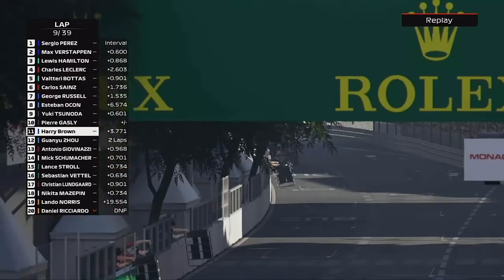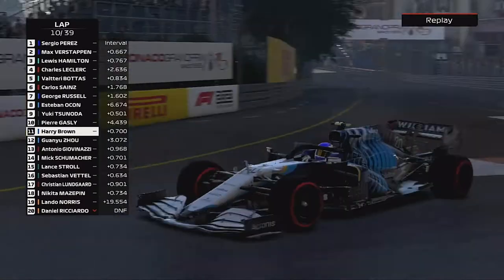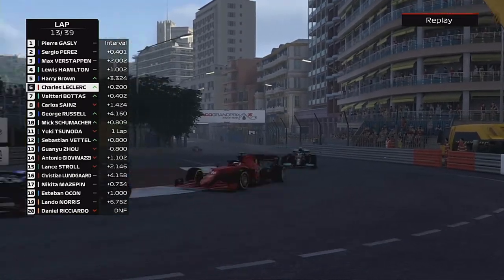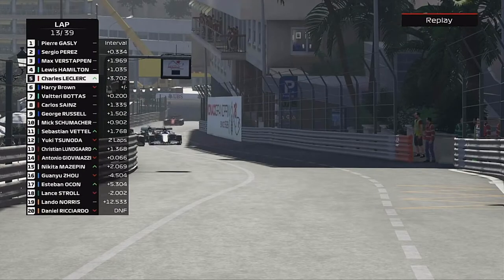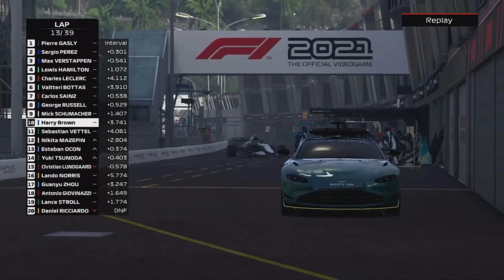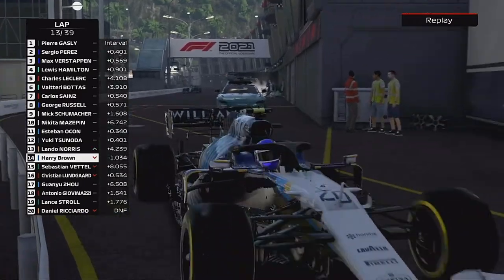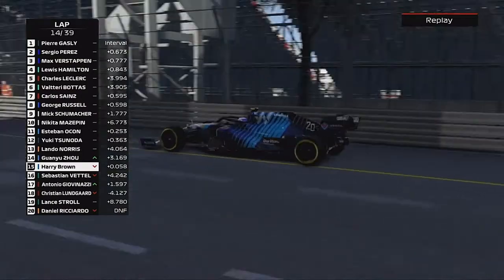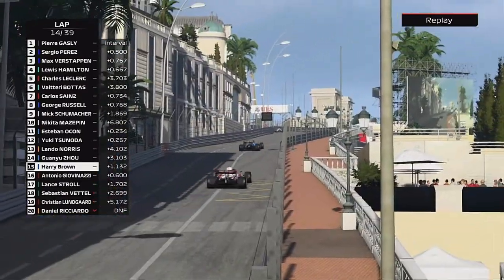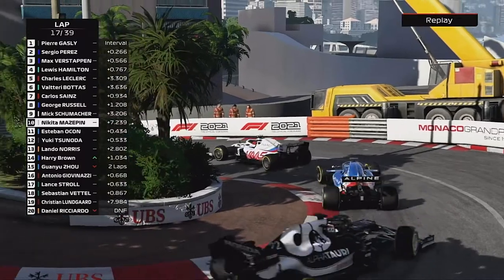Pierre Gasly finds his way through on us — not how things are meant to go. We have to find a way back past him if we can keep up. Things start to settle as we get into the pit stop window. Valtteri Bottas loses out to the Ferrari. At the end of that lap we come into the pits — you can see the Aston Martin safety car there, which would probably have been used for the Ricciardo incident if it hadn't been a game.